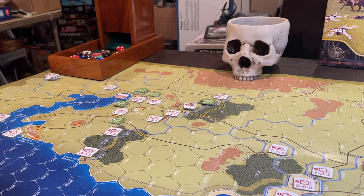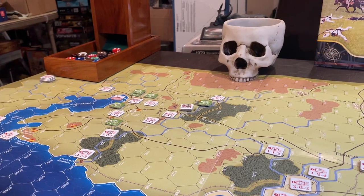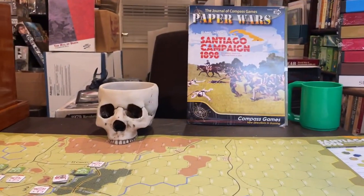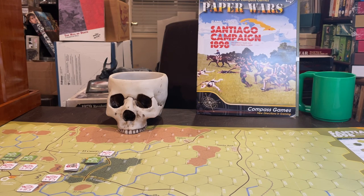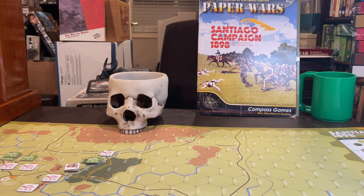We're almost at 50 minutes. Stay tuned for the Cuban combat turn where we'll explain how the combat system works - defensive fire, shock - and cover some rule ambiguities and the errata clarification. This is Meandering Mike, Man Cave of Madness, discussing the Santiago Campaign in Paper Wars number 102, designed by Javier Romero, originally published in the Spanish magazine Soldados around 2003 and supposedly totally redeveloped by Ty Bomba. All you good folks out there, take care and ciao.